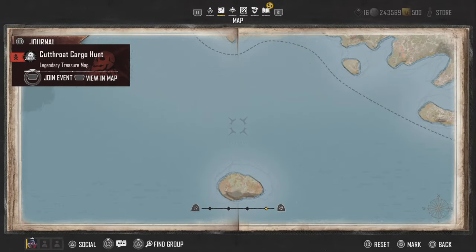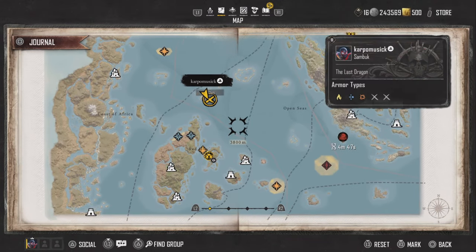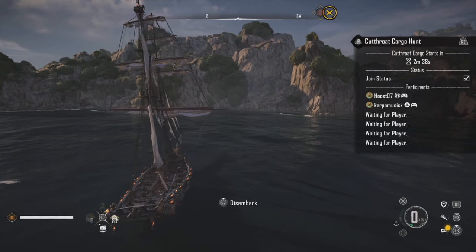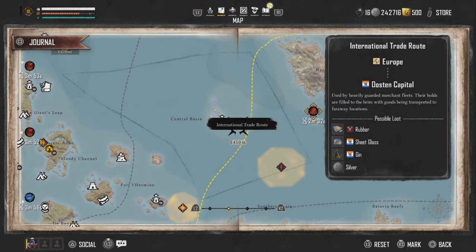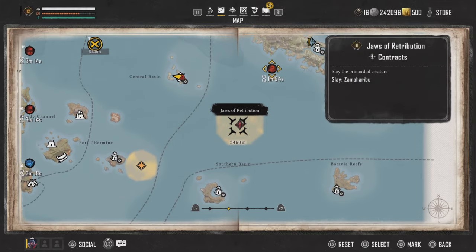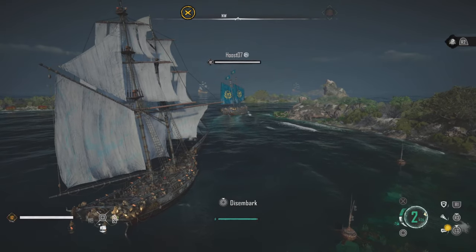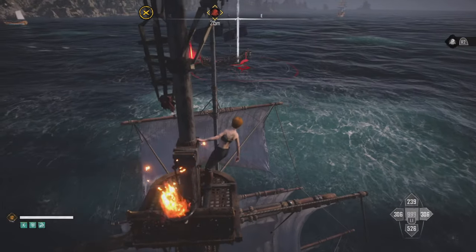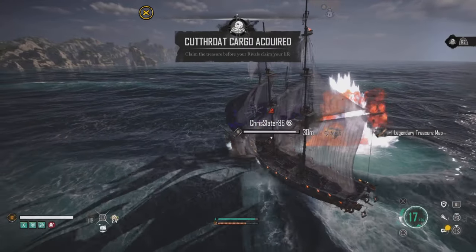I wanted to try this build out, so I went into a legendary event. It started off with just me — I was like, okay, let me just pick up this chest, shouldn't be any issue. Then when I went to fast travel, somebody else joined. Okay, that's cool. Then another person joined, so now it was on. I was like, we're about to try out this build — we're going to pick up this legendary map and show some PvP.